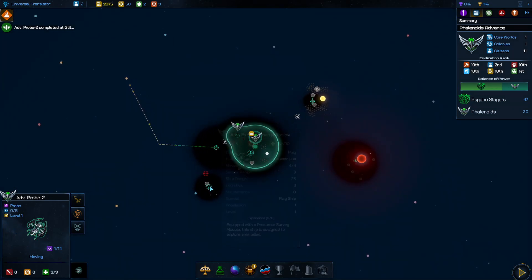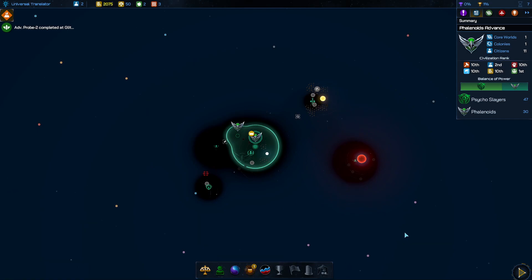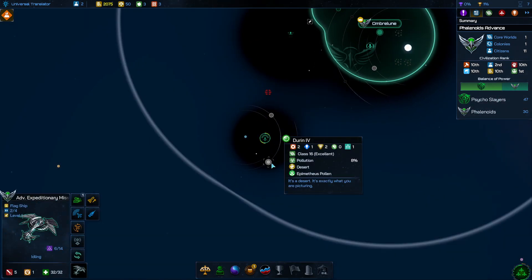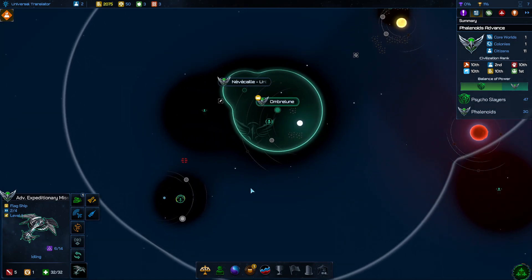There is a bug right now the devs are looking at: if two events trigger at the same time, only one event will fire. I'm not going to go out of my way to optimize for that. I highly recommend joining the Discord for GalCiv 4 — I'll try to put the link in the notes. You can get a lot of updates there, especially on the weekend. Frog Boy really enjoys the game and does a lot of his own coding.